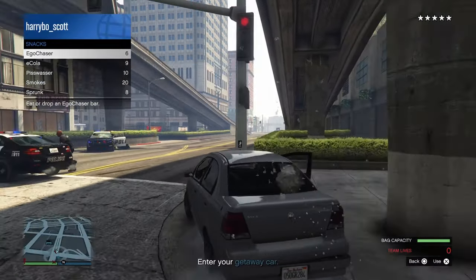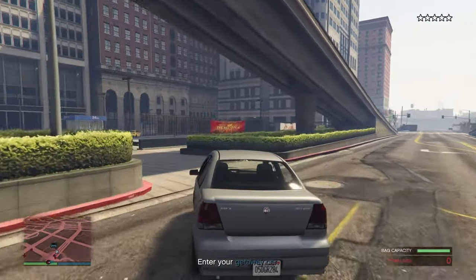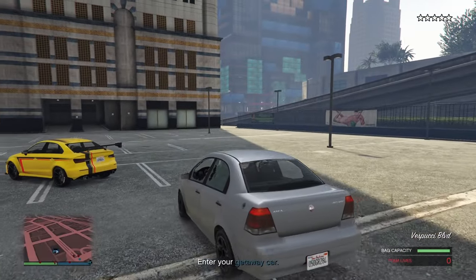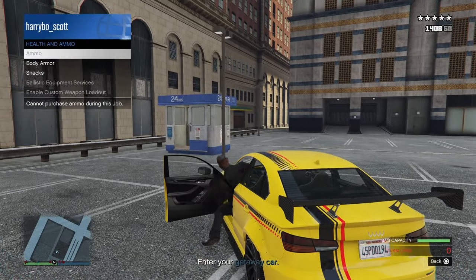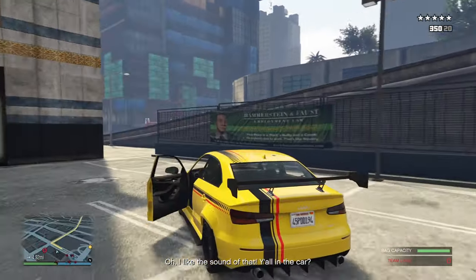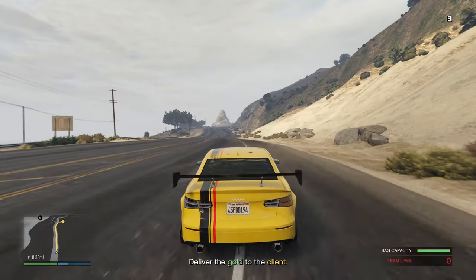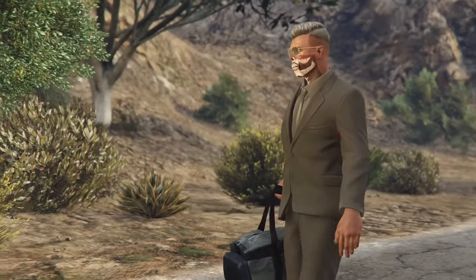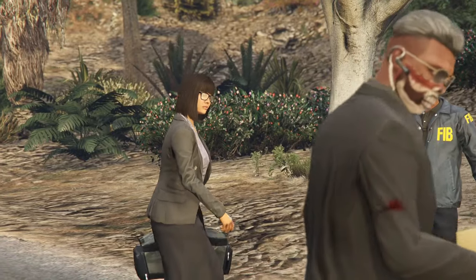Based on where you left your vehicle you will have to take a different route, but get back to your getaway car. From here you have a couple of different options, all of which involve losing the police. You can choose to go into the tunnels or hide somewhere else, but personally I think your best bet is to just drive and lose the cops naturally. Once you have lost the cops, drive to the final location.